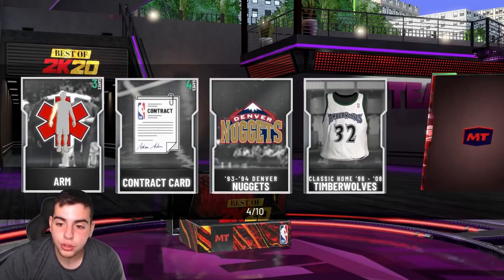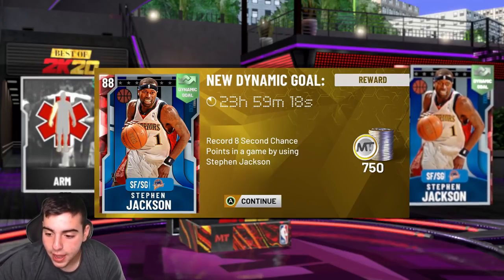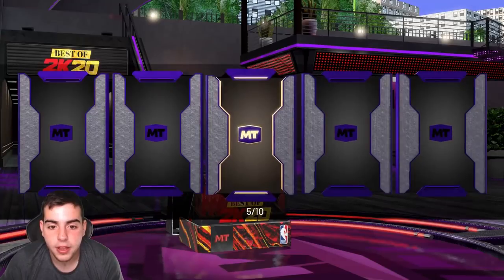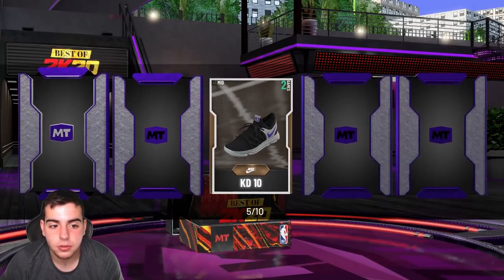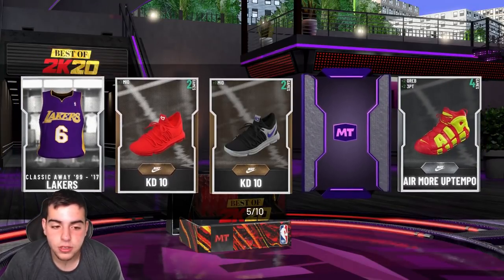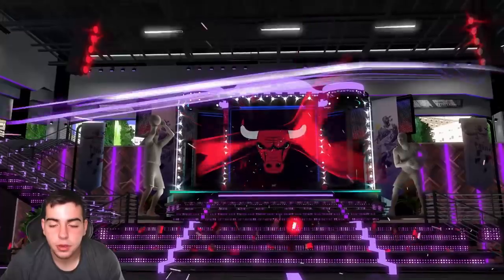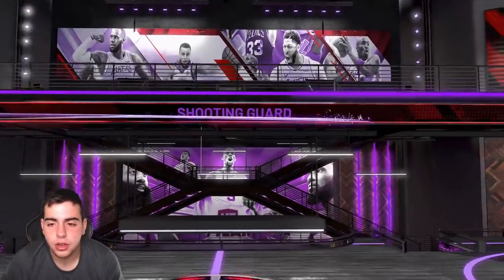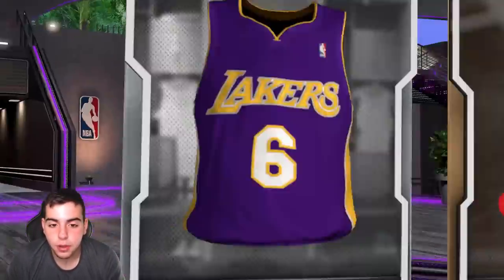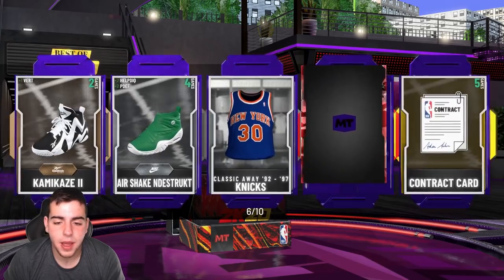If I use all my VC on these packs and don't pull one diamond, I will end this pack opening so fast. You got a bronze, you got silvers. That was our fifth pack — four rubies and one bronze. The odds are looking terrible. Wait — is this a shooting guard? Oh, we got MJ! Let's go! I gotta rush to the auction to post that up — that's probably one of the rarest amethysts in the game. Big dubs!